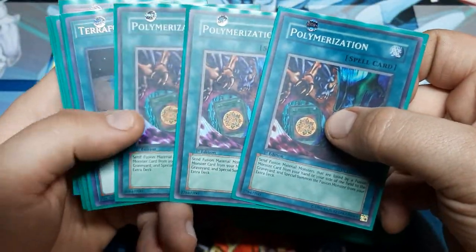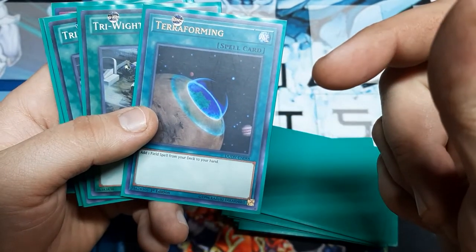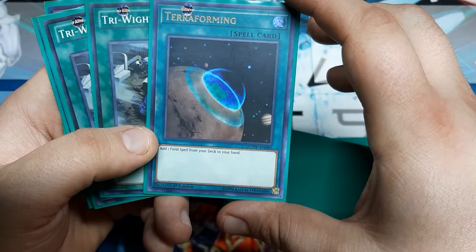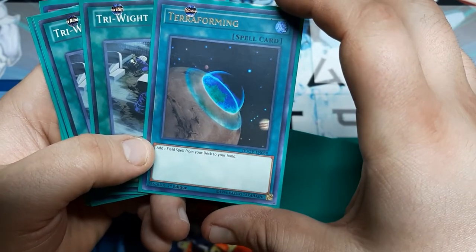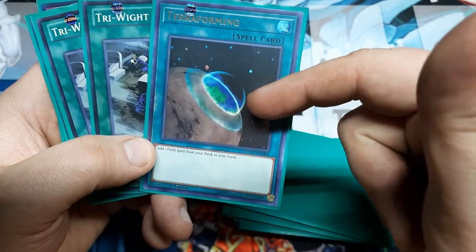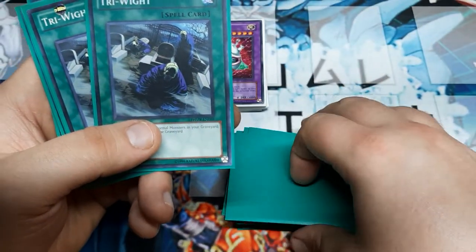We have triple Polymerization because we've got to put those Fusions together. Terraforming — you can take or leave this card; this could easily be a Pot of Avarice or one of another half dozen good cards. I was trying to keep this at a 40-card base, so this just helps out with consistency for our field spell. It's going to get targeted pretty rapidly because we're going to be causing a stat flip, and that's something nobody wants to play against. But you don't exactly need Terraforming every game, so it's good to switch out with.